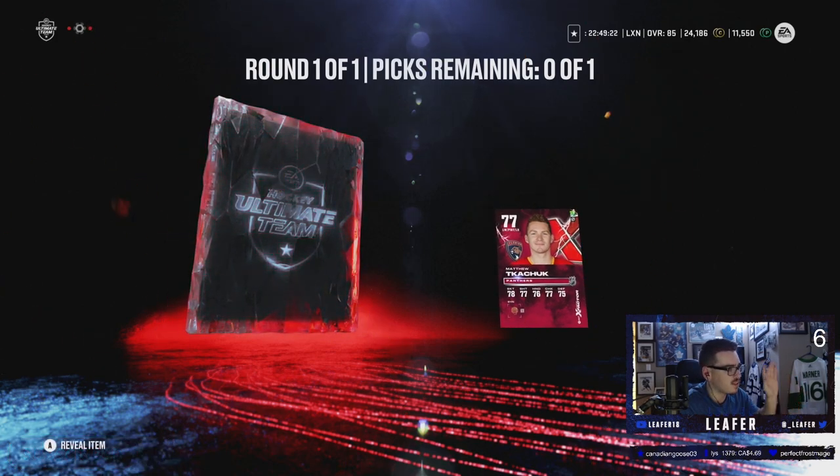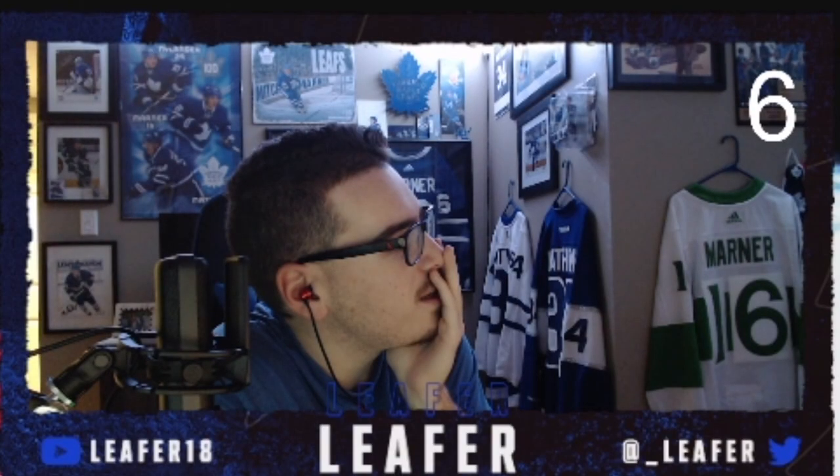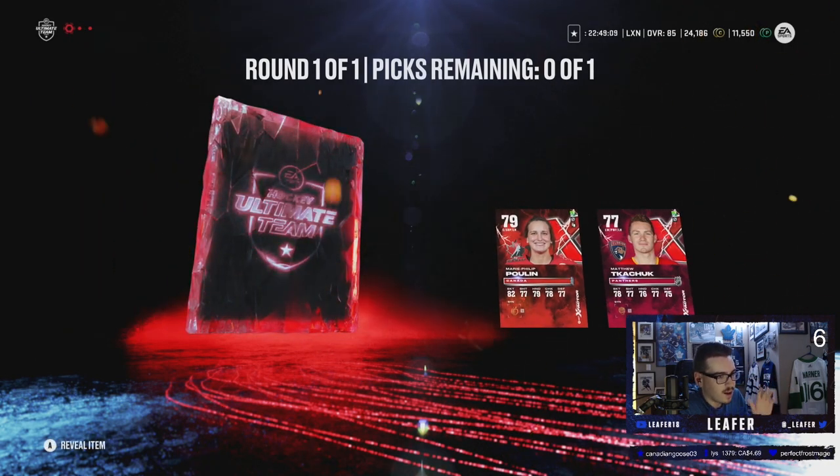We're going number two. Chat's at 3-2-1, that's what we're going with. Please, let me see blue. Matthews. Given that I already have her, that isn't great. That is not good. Oh my god, I'm going to cry. Right now we're going Matthew Kachuk — please, please, please.